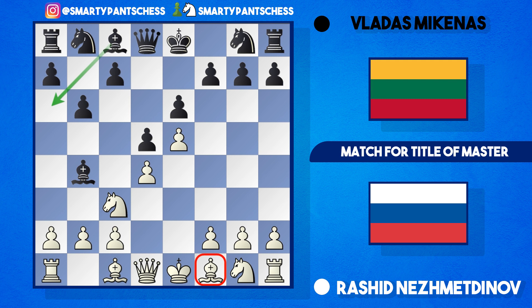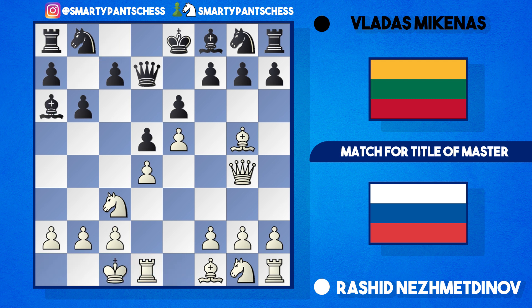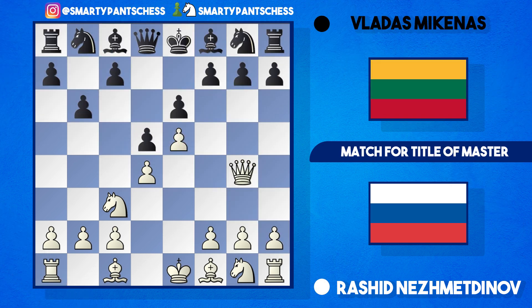After b6, white gets a bit of initiative, so Nezhmetov played queen g4, attacking the g7 pawn. Black retreated the bishop back to f8 to defend. In more modern games, white usually plays bishop g5 attacking the queen, black plays queen d7, white castles queenside, the bishop comes to a6, there's a trade, and white follows with f4 after h6 and bishop h4. White is considered to have a slight edge due to piece development.